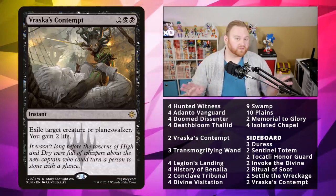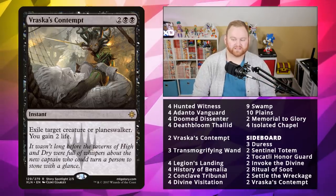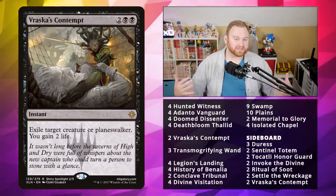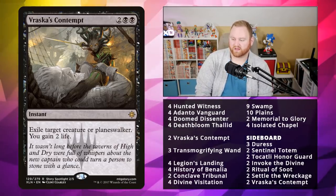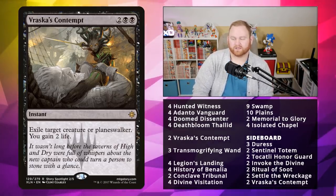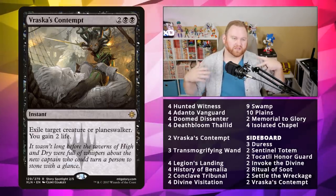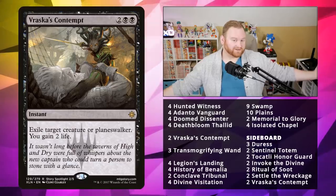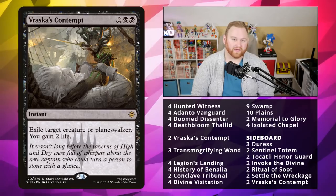If you want to build this on MTGO Traders, it's coming to about 92 tickets, which is not bad — Vraska's Contempt has come down in price a little bit. If you want to build this in paper, it's coming to about 271 dollars, which is a little more expensive than normal for a budget brew. This is more of just a standard brew. Let's get into some matches and see how this deck performs.